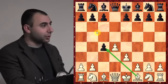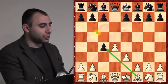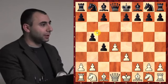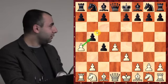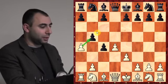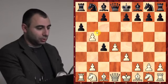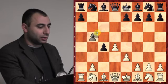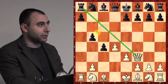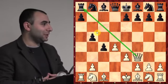In the Queen's Gambit Accepted trap: he plays b5, you play a4 attacking. If he plays a6, you simply capture, captures, and you win the rook. If he plays c6, you take, he takes, and queen f3 — that's a very strong move. It's a trap I've actually won some games with myself.